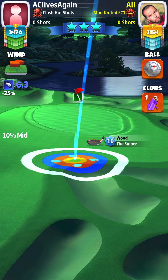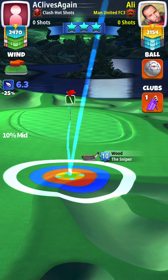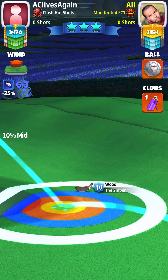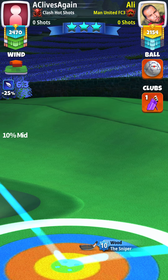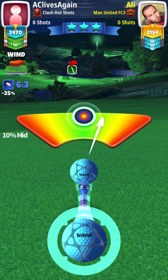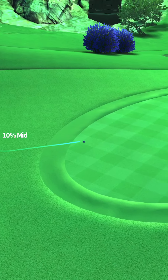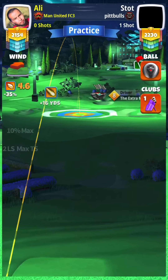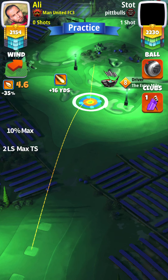For hole number two we're going with a Navigator and our Sniper. We're gonna hit the rough and roll to the pin. Our adjustment is going to be 10% at mid-distance, so we're going with about one right, 2.2 topspin. This will be our approach for headwind or head crosswind — perfect shot. We'll start in between the two bunkers and I come just a little bit short, but it's a very good chance for a hole in one.